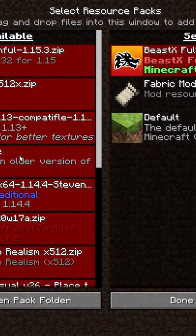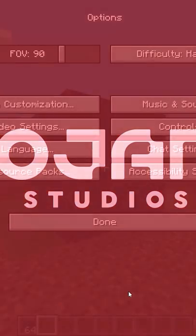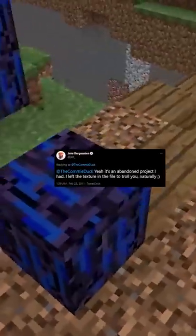When you go into the resource pack tab, you'll see something called Program Art. And after you turn that on, you'll notice that the Crying Obsidian texture now reflects the old block's glory days. And with that, finally, Gem's promise of it getting added in was fulfilled.